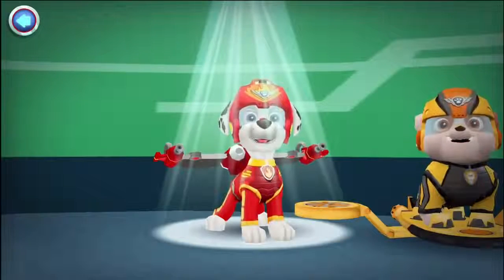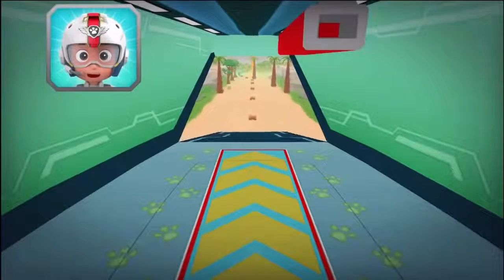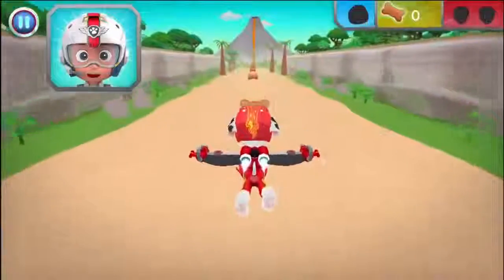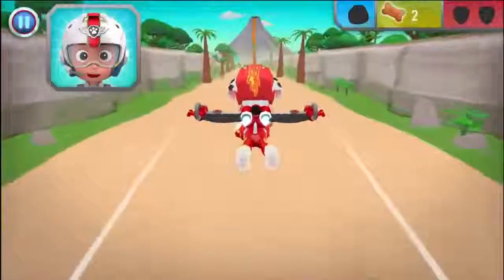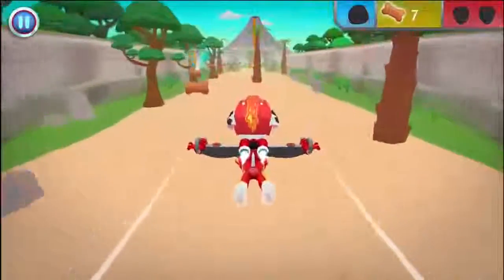Choose a pup to get started! Tap on a pup! I'm fired up! All right! Let's test those flight skills, pups! Rubble needs another rock to stop the lava flow from reaching the rest of the island! When you see a rock, fly towards it to collect it! I'm fired up!